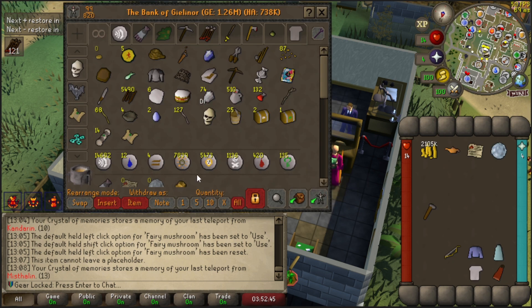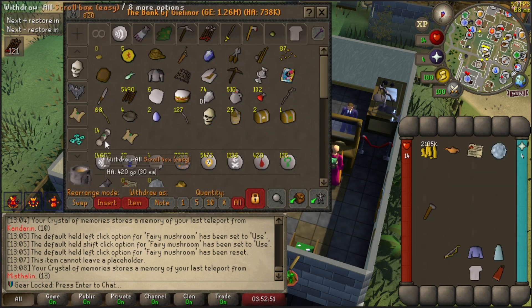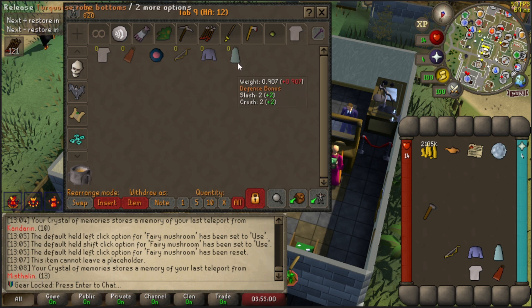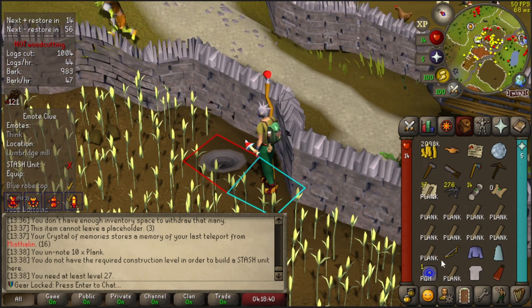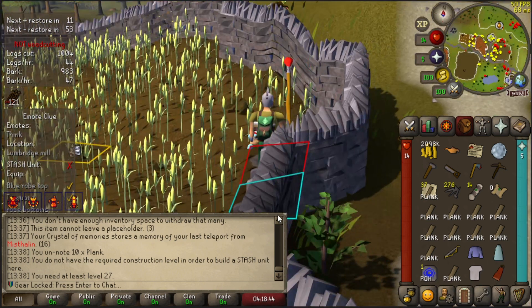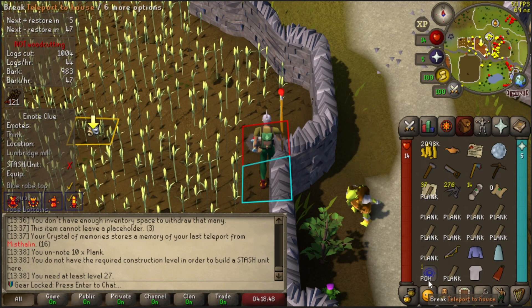Right now we are going to complete Daddy's Home, because I have 14 clue boxes I would like to get done — those are tasks. You get uniques, you get stuff and things. But I keep running into these easy stash units to put in these easy clue items. So let's just make it so we can create the easy stash units. I just did Daddy's Home, did all this work so I could build an easy stash unit — and I can't, because I need 27 Construction. So I guess we're going to the house.